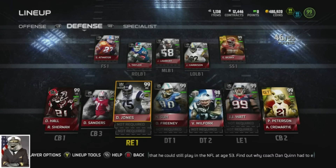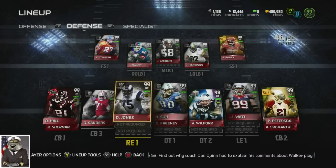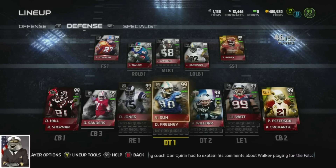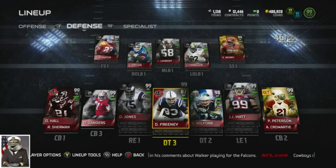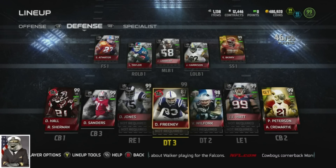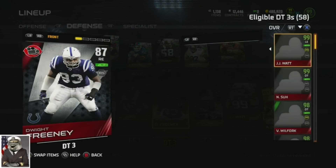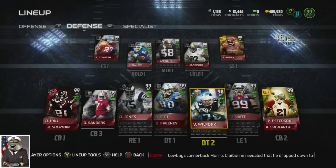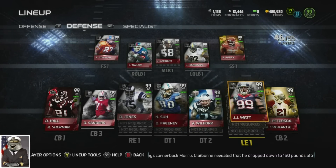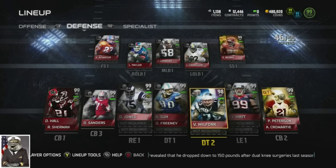On the D-line, we have Base Ul Deacon Jones. I would like to get Boss Deacon - I have yet to play with him, I want to see how good he is because he looks amazing, but I can never find him on the block. We have Boss Ndamukong Suh, with Dwight Freeney backing him up. Freeney is there just for A-gaps with that 93 speed. We have Movers Wilford, and then we have Boss JJ Watt completing our defensive line.